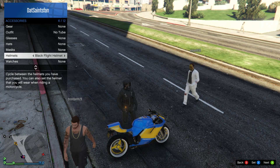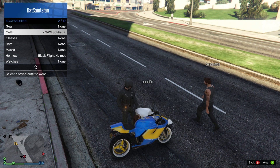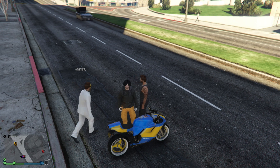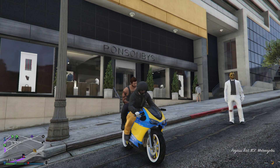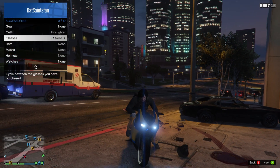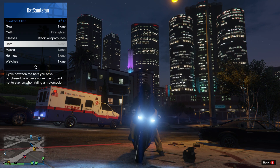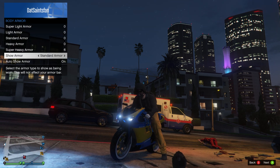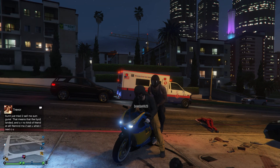Once you have that, switch back to the firefighter outfit you just saved and get on the bike. After a few seconds, you should see your character put on the flight school helmet — if he does, you've done it correctly. Now, before saving, to get rid of the flight school tube: as he's putting on the helmet — you have to time this correctly — go to your accessories and hit right once on the glasses. Once he puts the helmet on, you'll have glasses plus the flight school helmet with the tube. If you have that, you've done it correctly.